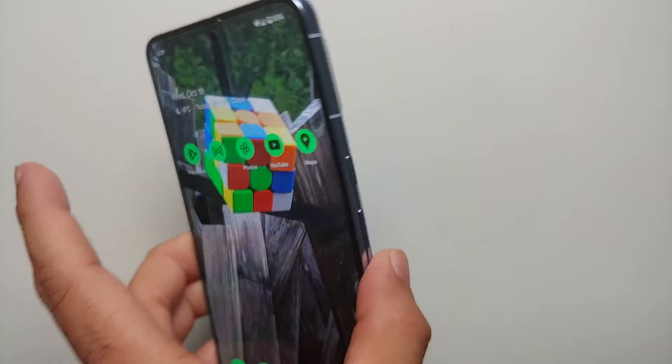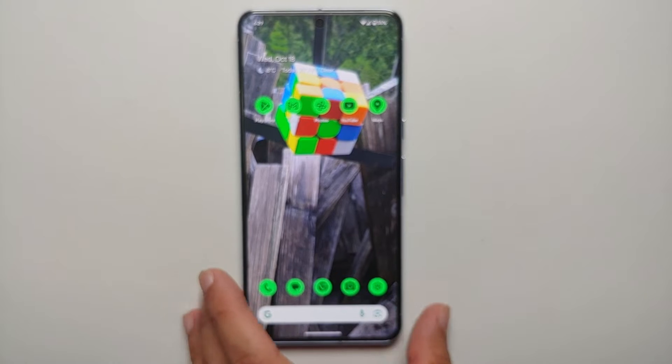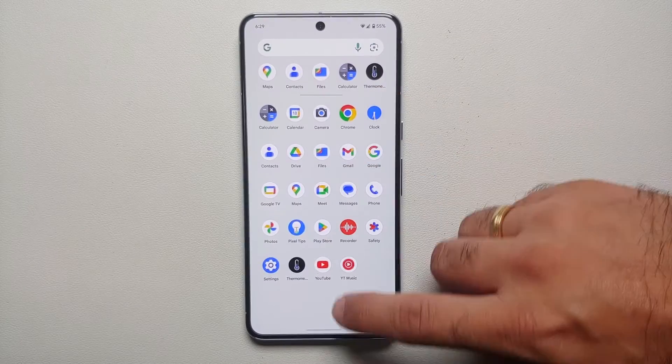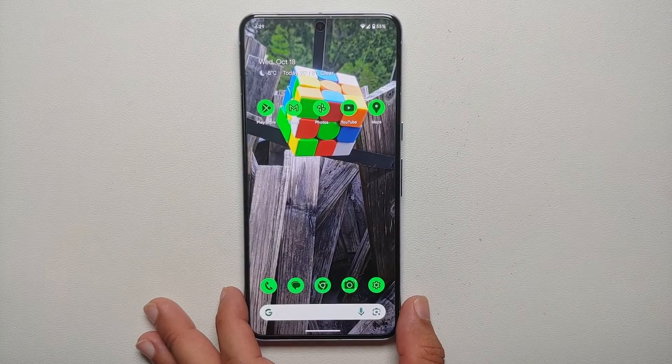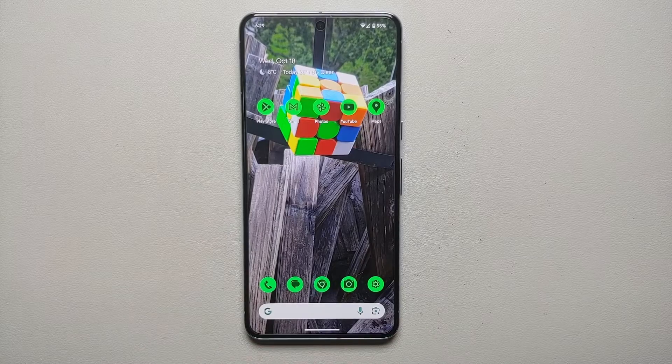Hey peeps, what's up, Manji here back with another video. If you've just gotten your hands on the Pixel 8 or the Pixel 8 Pro and you are facing network issues — wherein sometimes you get an exclamation mark in your status bar, you do not have good signal, you have random disconnects from your carrier, or your 5G is not working properly — we are going to try and fix some of those issues in this video.